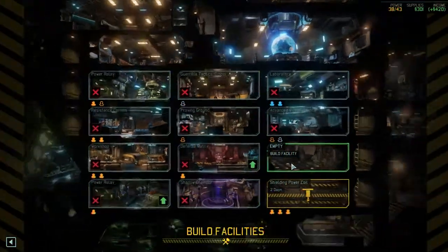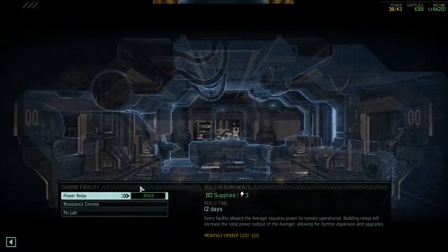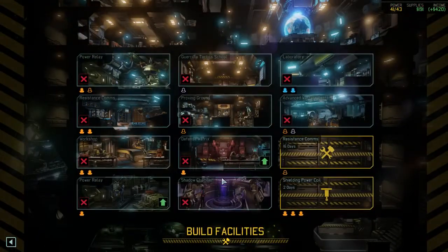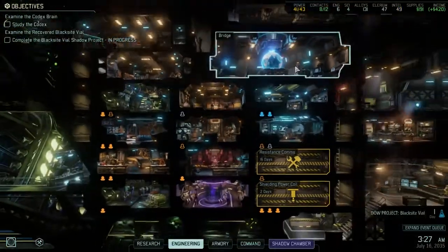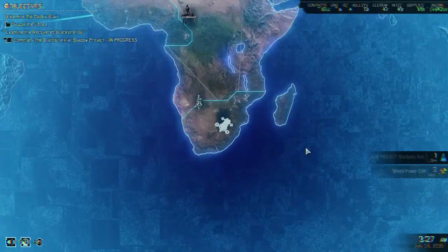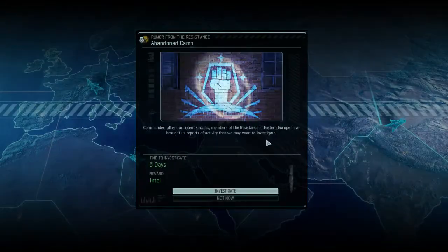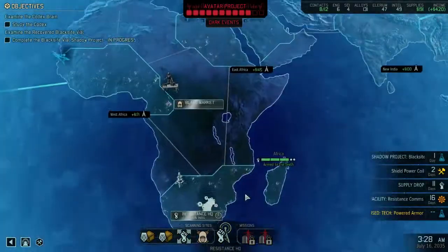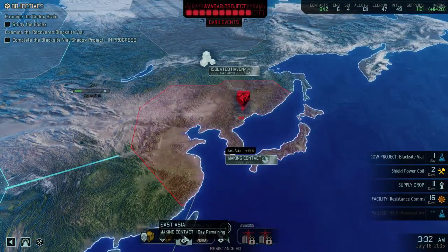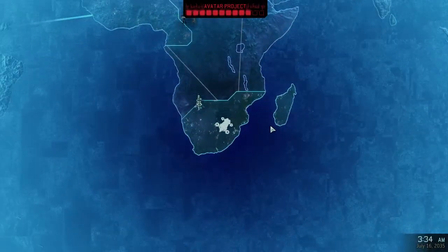I might need a second resistance comms, so that would go here. There's no reason not to start it already. We get the Blacksite Intel in one day — Intel's always nice. I think we were busy making contact in East Asia and we finished that.